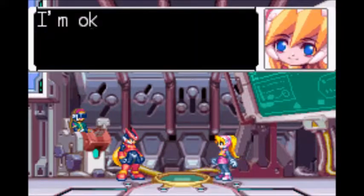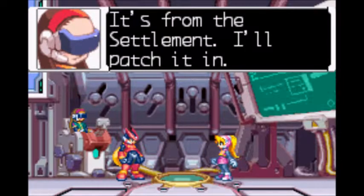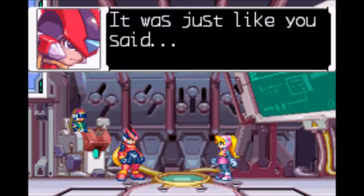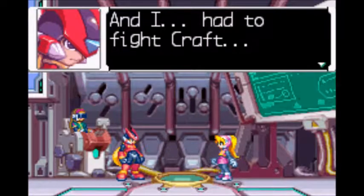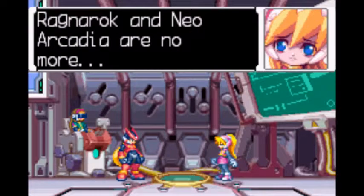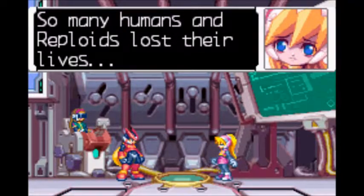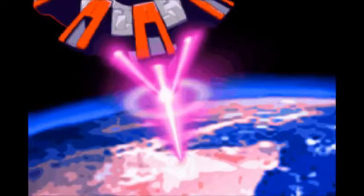Ceil, are you okay? I'm okay, just a little time. Incoming communication from an outside line — it's from the settlement. I'll patch it in. Zero. Neige! It was just like you said. It doesn't matter what I do — as long as I keep fighting, I'm no different from Lyle. And I had to fight Craft. No, Zero, thank you for stopping Craft. Ragnarok and Neo Arcadia are no more. Is it finally over? So many humans and reploids lost their lives. Zero, did we do the right thing? Great way to jinx it, Ceil.